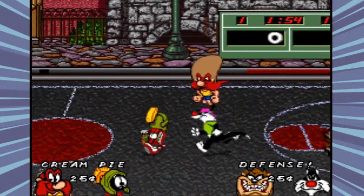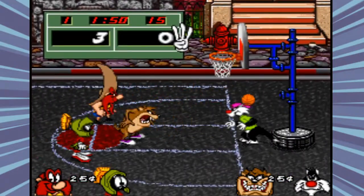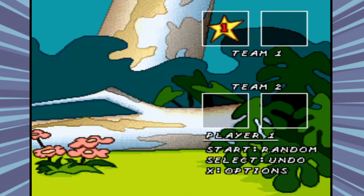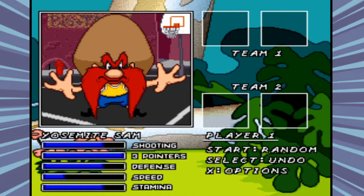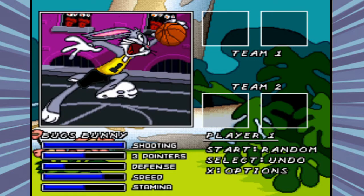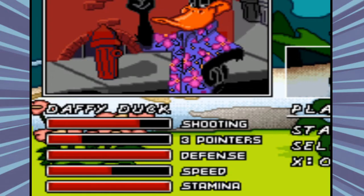Each game consists of four quarters like a regular basketball game, set to two minutes long by default — you can change this in the settings to make games last longer. There are eight Looney Tunes characters to pick from: Bugs Bunny, Daffy Duck, Elmer Fudd, Wiley Coyote, Taz, Yosemite Sam, Sylvester the Cat, and Marvin the Martian. Each character has different stats, which you can see below their portrait — for example, Daffy is an excellent defender due to his high defense and stamina stats.